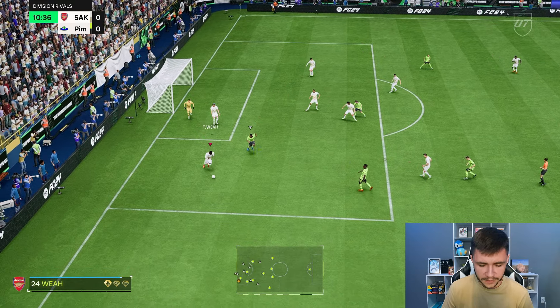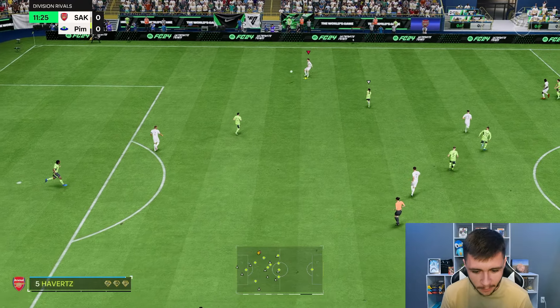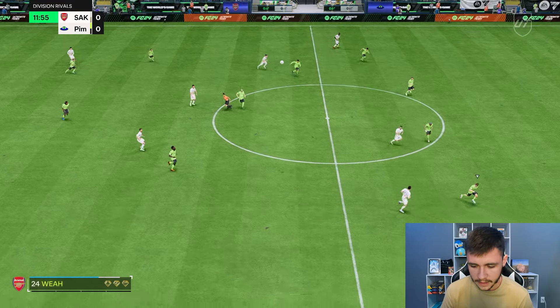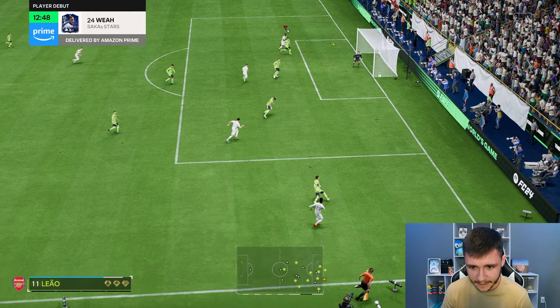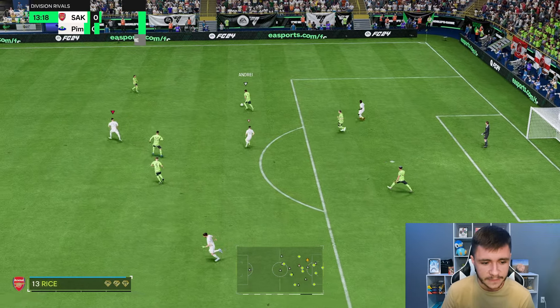Weah with really good reactions to pick up possession for us. Very early on in the game, I want to try to get him in behind. So with Havertz, I'm just going to go ahead and send it long. And Weah with the whip pass playstyle plus — you should be able to create a lot of chances with him. Yeah boys, the sprint speed is really good. We're going to whip it into the back post. The cross maybe could have been a little bit better, but really good attacking positioning.